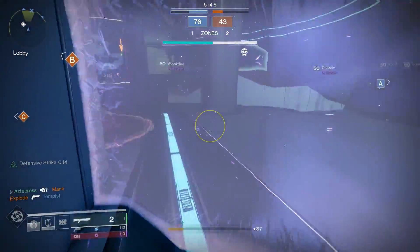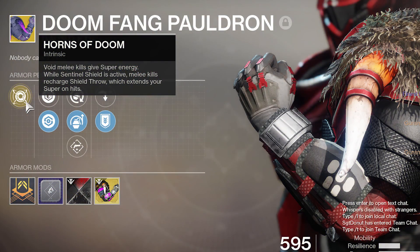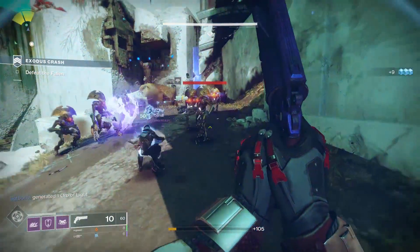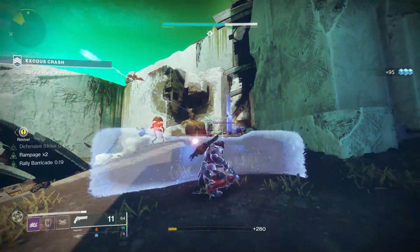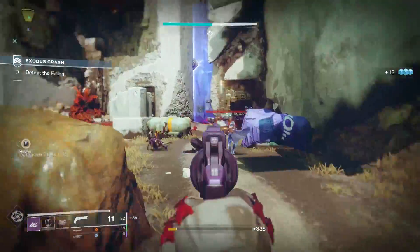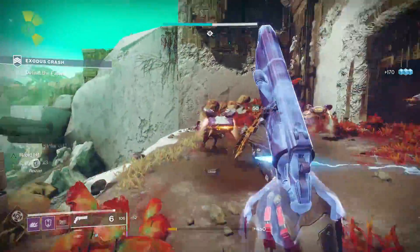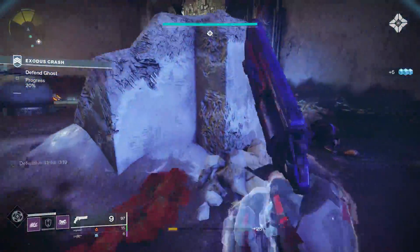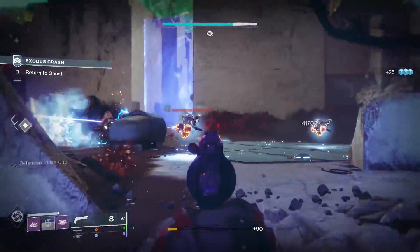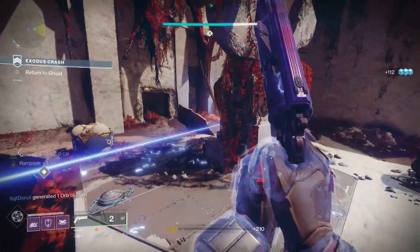First up, we are taking a look at Doomfang in Top Tree Sentinel. Doomfang comes with the exotic perk Horns of Doom, which allows void melee kills to give you super energy. That super energy is ginormous — every melee kill with a full melee charge substantially charges your super. Going into Shadowkeep and loading everything into strength will result in your super being generated extremely fast.